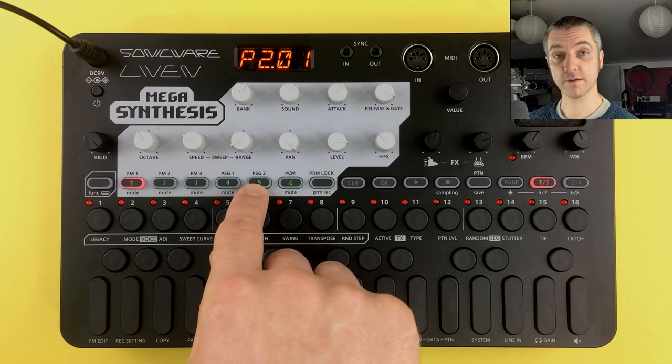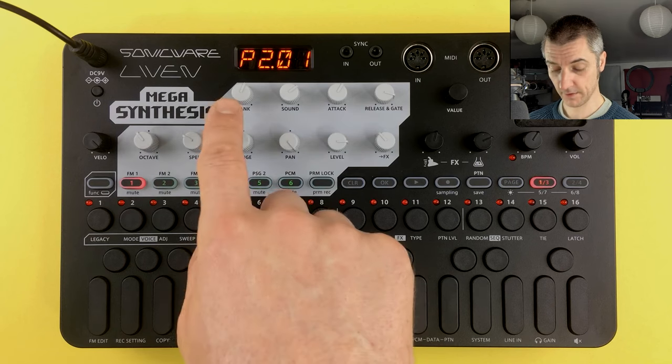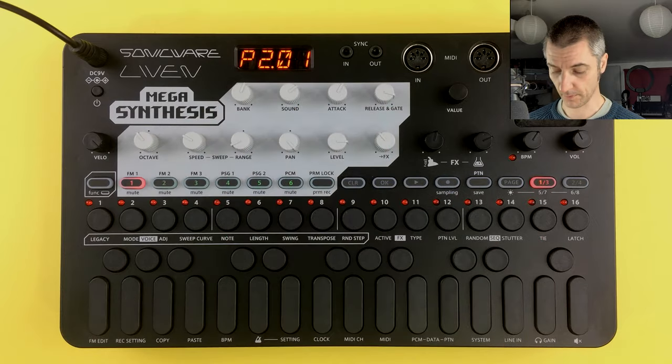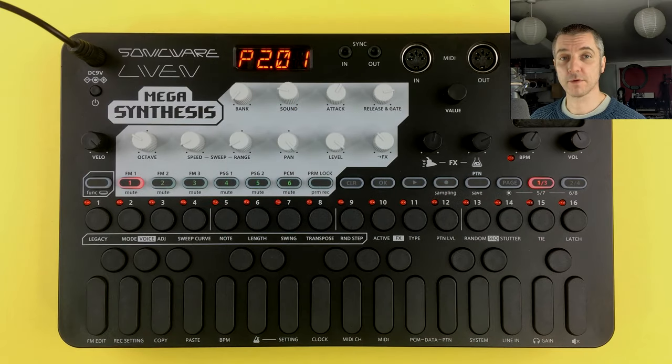The PSG tracks are a bit different because they don't have any presets, and we can choose the different types of noise and envelope shapes using these knobs at the top. There are 64 PCM drum kits to use and 320 FM preset sounds to dig into if you just want to build your own music and not have to make all your own sounds.